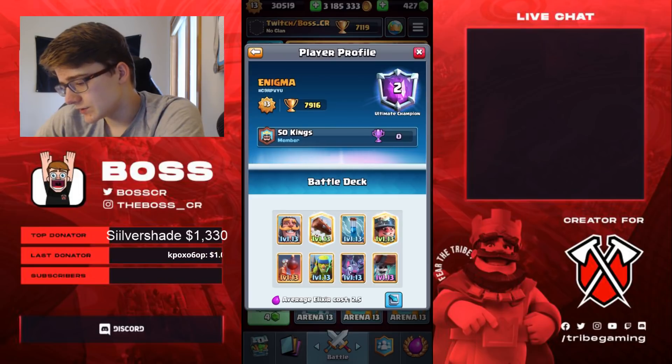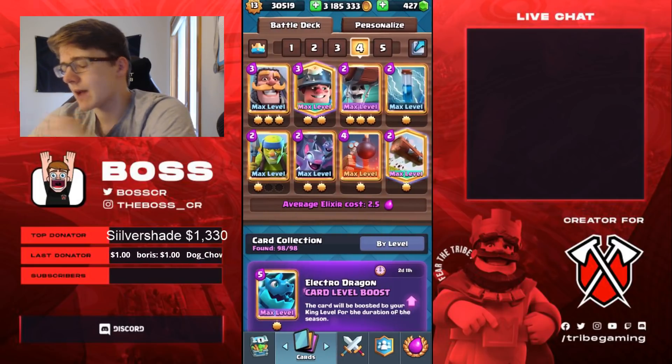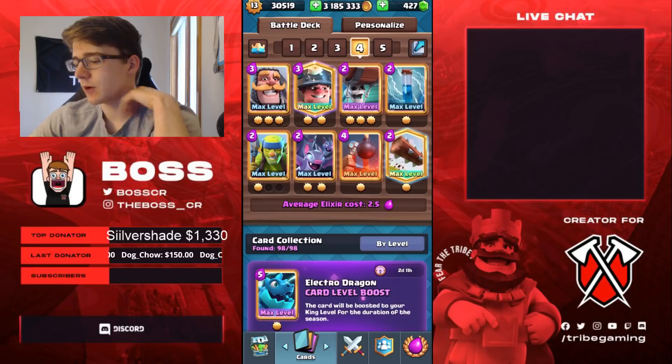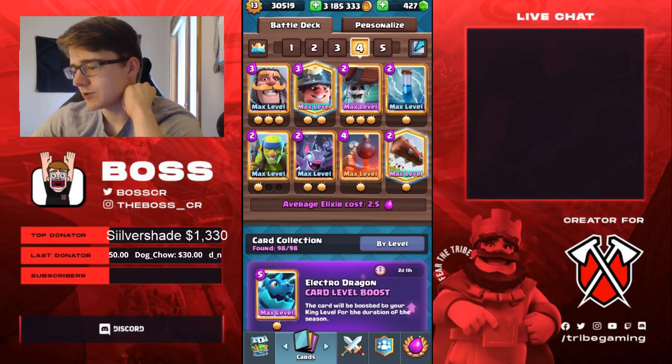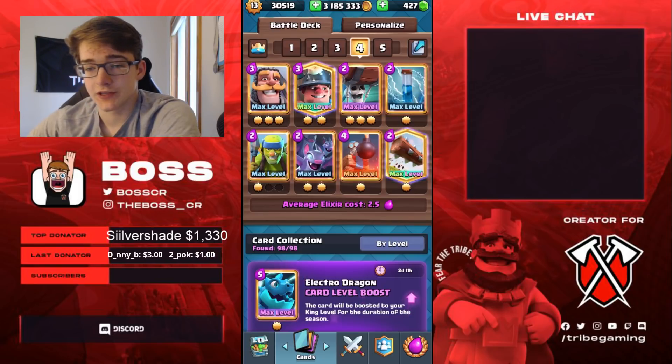You can see Enigma here using a 2.5 Minor Wallbreaker deck, the same one I'm using, same with Moogie here who's 3rd in the world. I just like Zap better because I feel like there's a lot of Ice Bow in this meta, and X-Bow in general is so much easier to beat when you have the Zap instead of the Delivery. I also think Zap is good for extra Tower Chip, because with the Delivery it's used on defense only, not on offense at all.